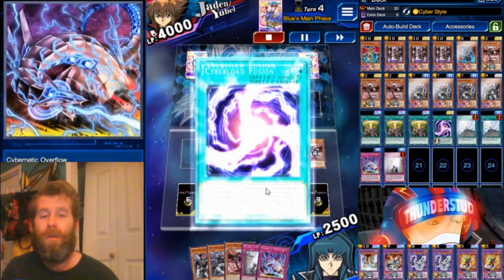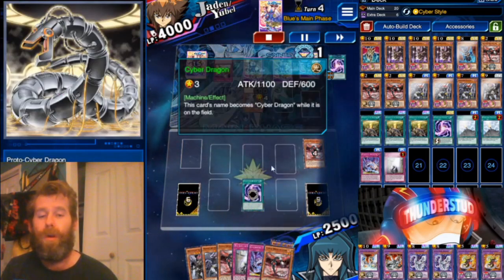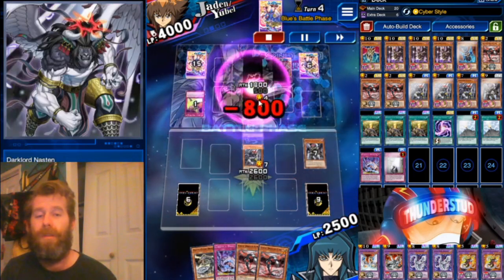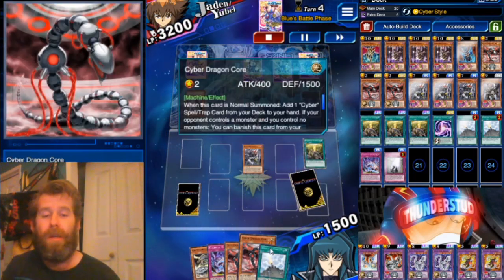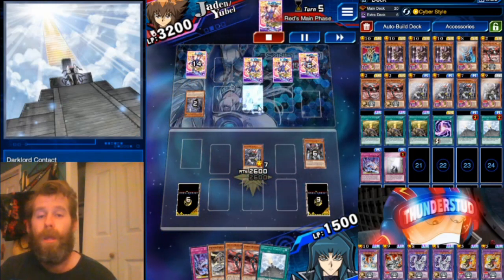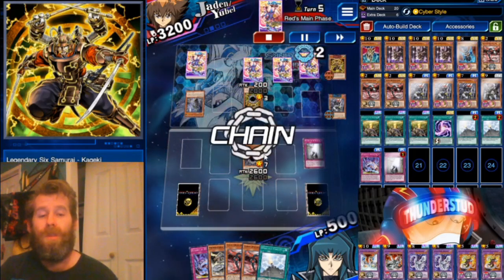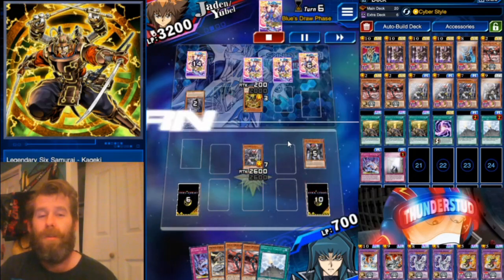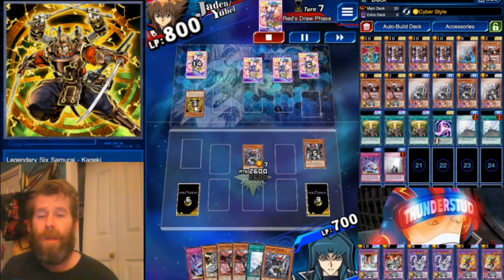We top-deck into a Sanctify — now we're good. Normal summon Core again, search Overflow. This time we're going to Cyber Style and try Cyber Load Fusion, which pulls out a Dual Wield. He returns our boys and negates our Fusion — that's okay, we got rid of the Dual Wield. Now we bring out Nastin, swing right over Keystone, no problem. Nastin copies the Banishment before the turn ends and we get our Contact. He tries to summon a Kaigeki — we have a Sanctified in the graveyard, just enough life points to use it. We negate his effect, no special summon for him.